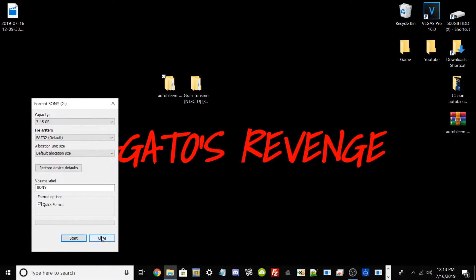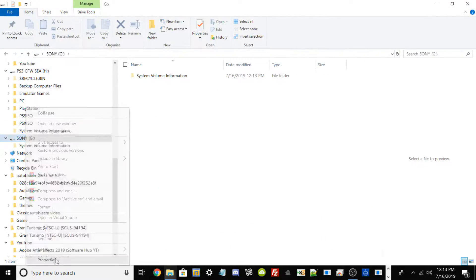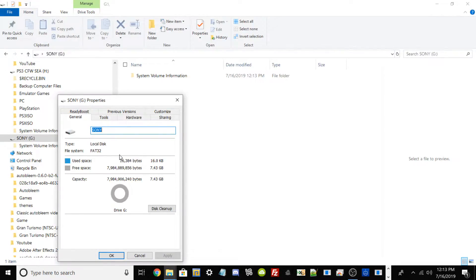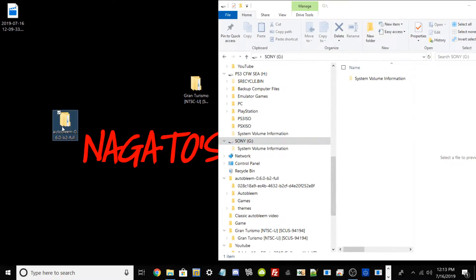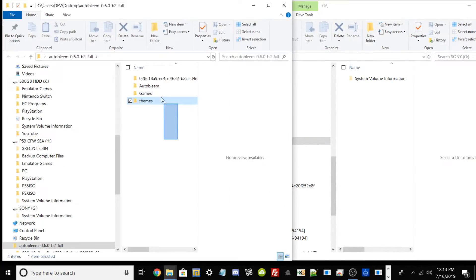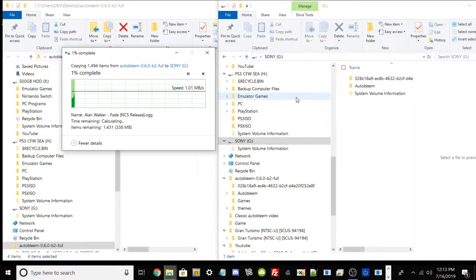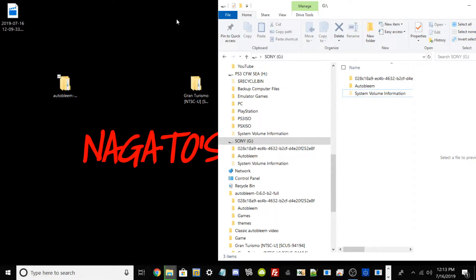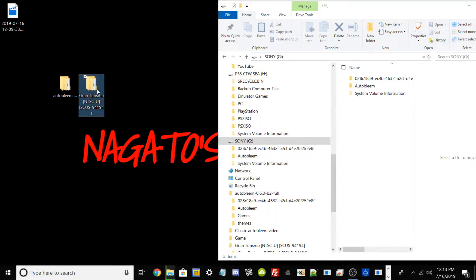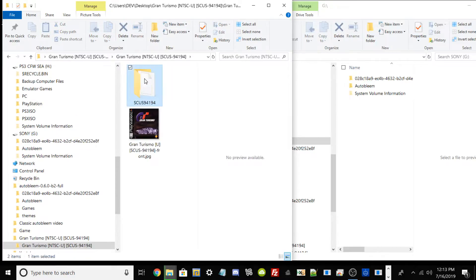Just type in SONY. Where it says Format Options, make sure Quick Format is toggled on, and then go ahead and start the process. Hit OK — there will be a little disclaimer stating that reformatting will wipe your data clean. It won't take too long depending on how big your USB drive is. You'll get another window notification stating that the format has been completed, then just hit OK.